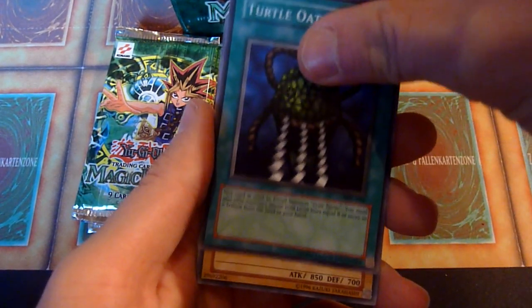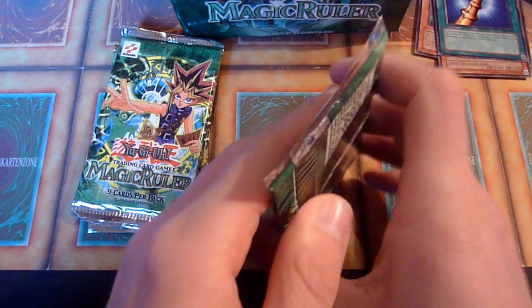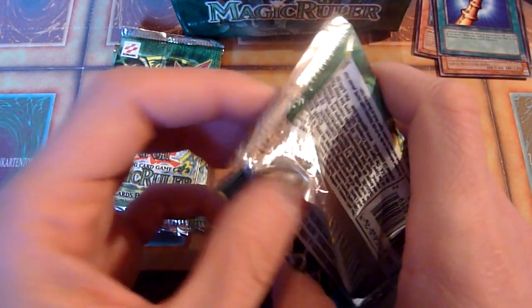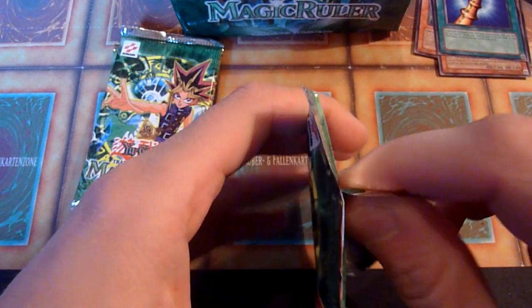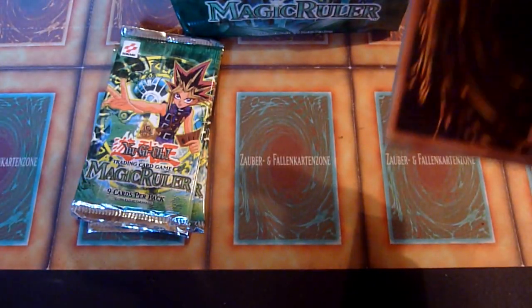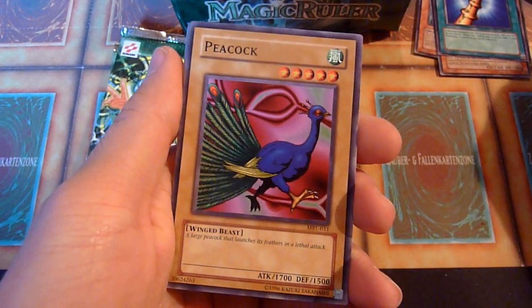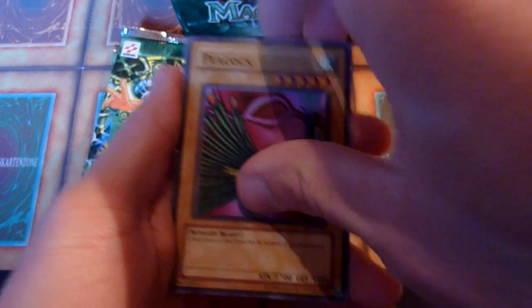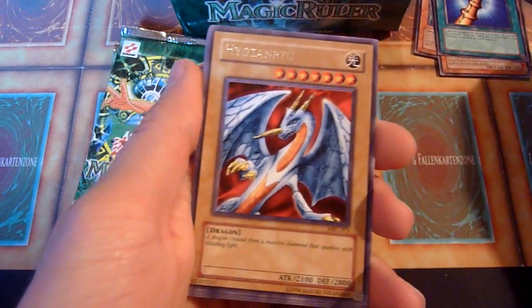The German version calls it something like 'proudness' — Stolz des Einhorns — the noun for being proud, Der Stolz des Einhorns. Which is kind of funny, because in English it's just Horn of the Unicorn. Crab Turtle. Snake Fang. Peacock. Wall Shadow. And Yosanryu again.